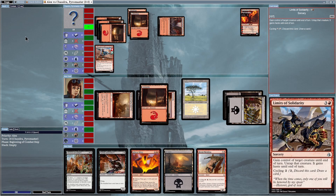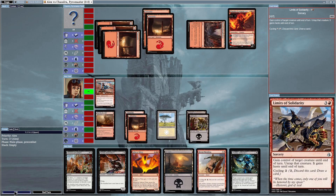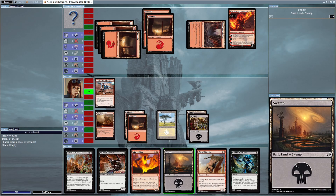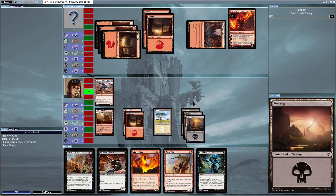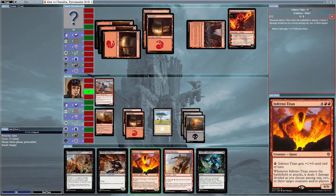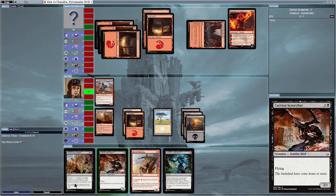He used Act of Treason — a sorcery card — to gain control of my Minotaur Sure Shot, and he attacked me with my own card. Now I've got only five life left, which really sucks. Let's deal with that — putting down another Swamp card, and now I should have enough mana to summon Inferno Titan.